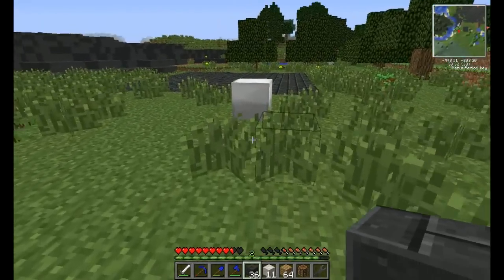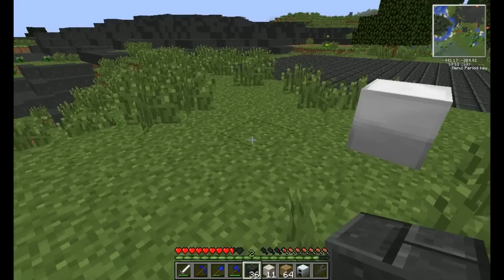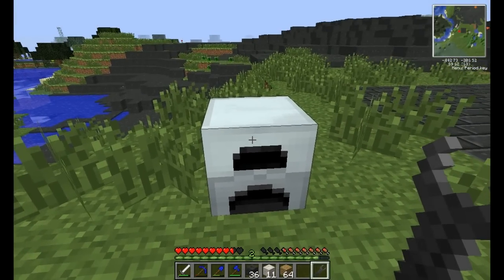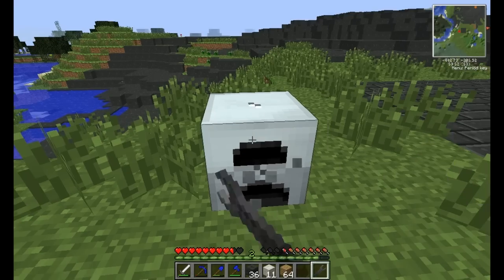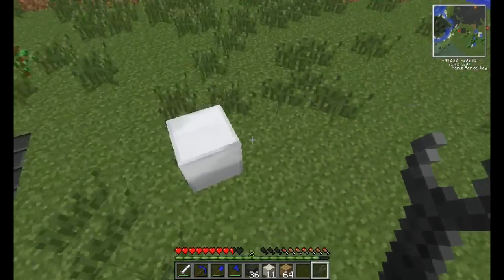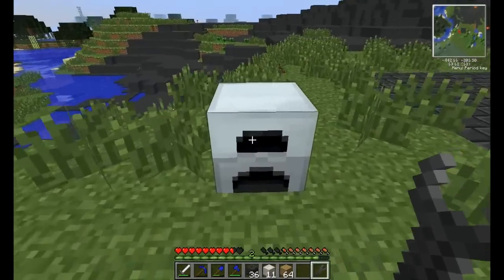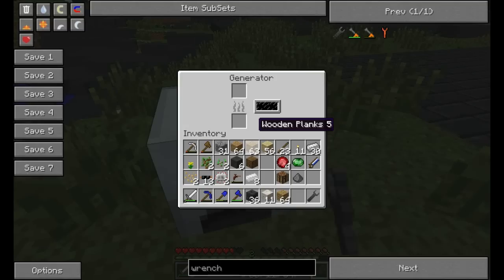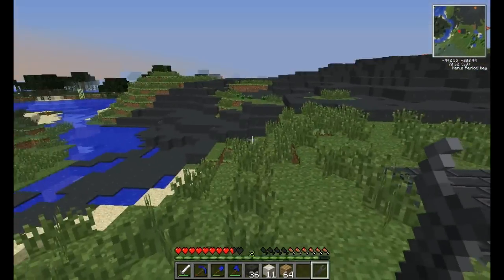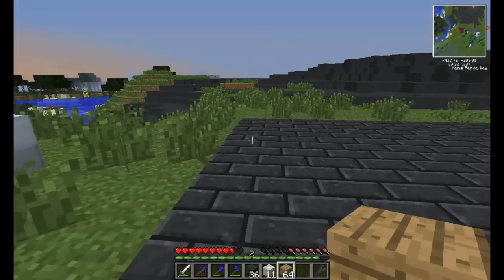Basically, what we need this wrench for is that if we put down the generator and were to use a pick on it to pick it up, it would actually break and give us a machine block. So we want to use the wrench instead. Oh crap, I built the wrong wrench! There are two different types of wrenches — one changes how something works, one removes blocks. If I just break this right now it'll give me a machine block back, which is completely useless.